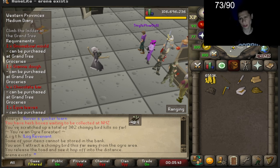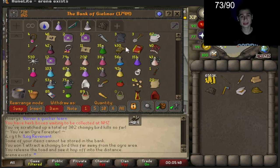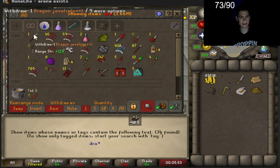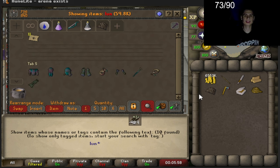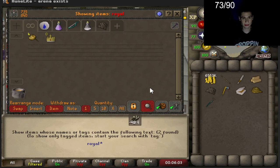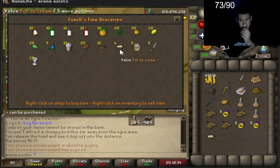We just got all the items. Next we need a bunch of stuff that can be purchased at the Grand Tree groceries, so let's go on over there. We'll take the spirit tree. We need a lunar staff and a royal seal. Good thing we did that quest. This is where you buy all the supplies you need. Let's see - pot of cream, not a bucket of milk. I get those mixed up so much.